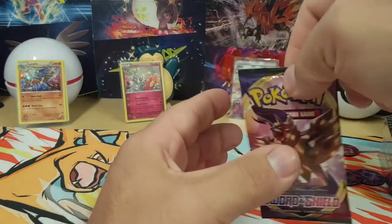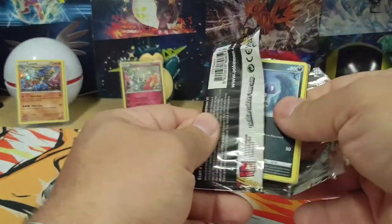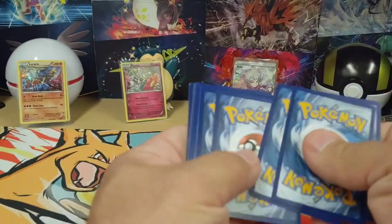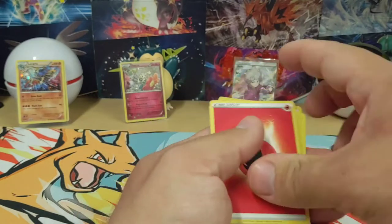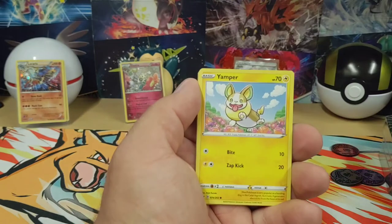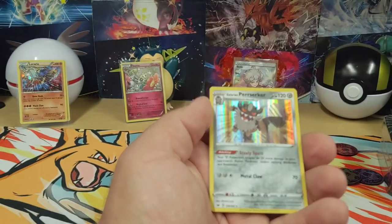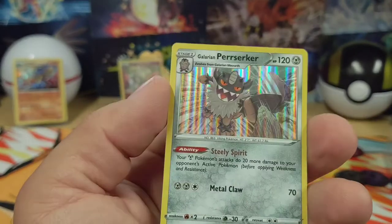Alright, last Sword and Shield base. Metal. Lucky Egg. Rare Candy. Hitmonchan. Skwovet. Yamper. Goldeen. Blipbug. Sandaconda. My boy Clobbopus Reverse Holo. And a Galarian Perserker Holo — no holo bleed or anything, still kind of cool looking.